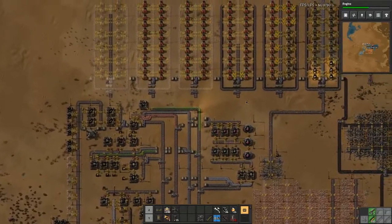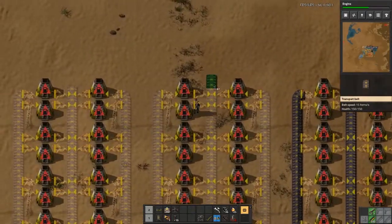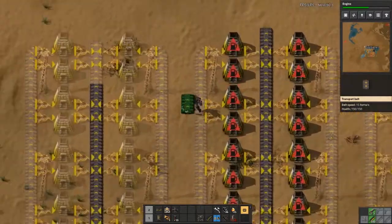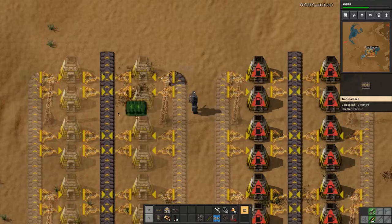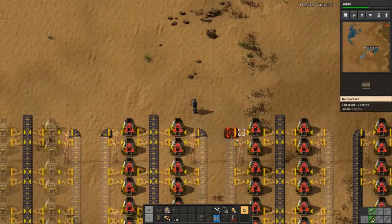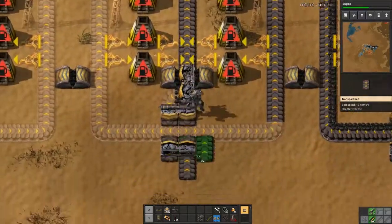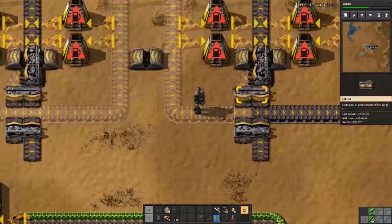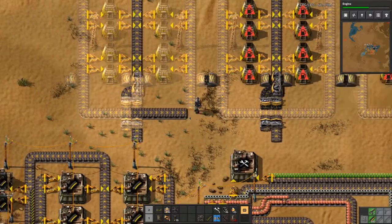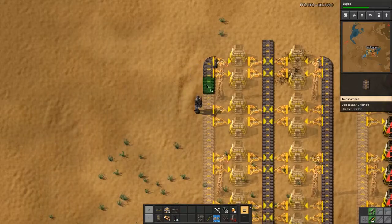While we wait, we are going to have some fun laying out the rest of our belts. Technically speaking, at a reasonably soon stage we could start upgrading all of our furnaces so that they are producing resources much faster. I think at the moment we're pretty close to the mid game anyway, so it might be something I look into. It'll probably be done between episodes — we'll see what happens.